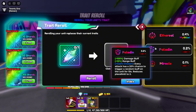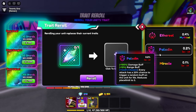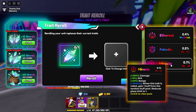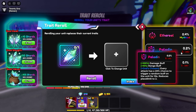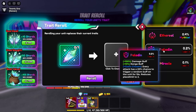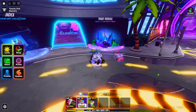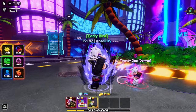It also reduces placement limit to two. This is not necessarily the strongest trait — you can get Miracle, which is a 0.1% chance — but we got a secret Paladin. So with God's Chosen, every attack she does has a 20% chance to trigger any random buff.